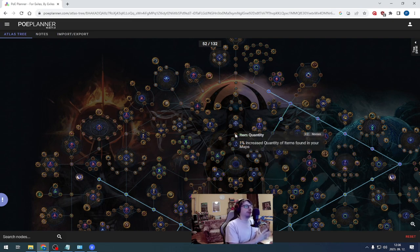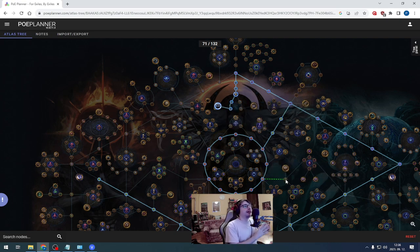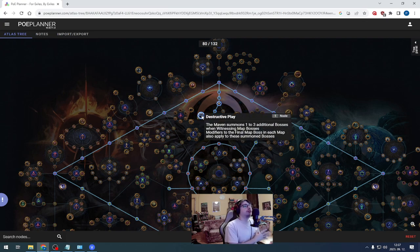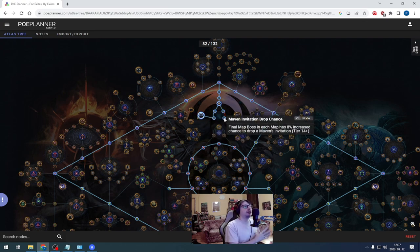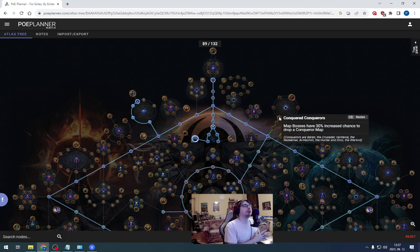Now we have the base of our atlas tree. This atlas tree focuses on using two keystones. The first is the new Maven keystone: Destructive Play. You need to invite the Maven to your maps and she will summon extra random map bosses. These map bosses do not count toward the invitation count, but these bosses can all drop Sirus, shaper and elder guardian maps, and synthesis maps as well. Also these bosses all have a chance to drop a Maven invitation. This is why we take the extra chances here. We will also take all the extra chances for the guardian maps, Vivid Memories for the synthesis maps, Remnants of the Past for elder and shaper guardian maps, and Conquerors for Sirus guardian maps.